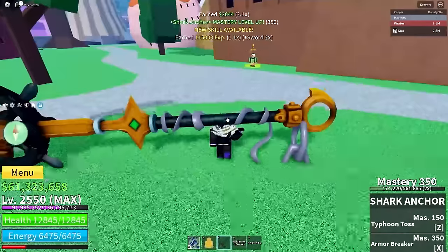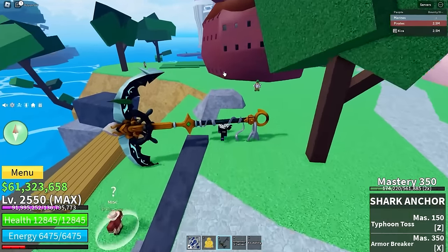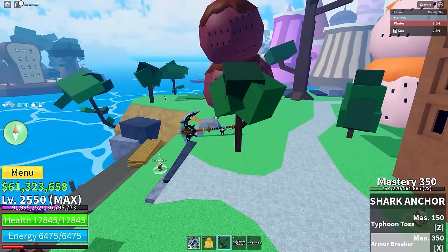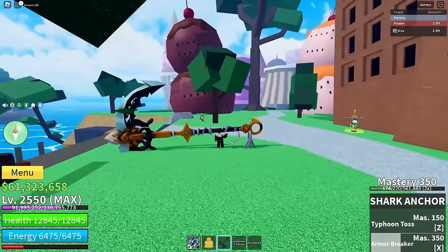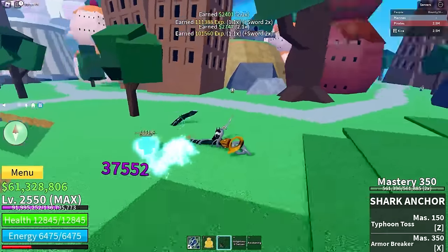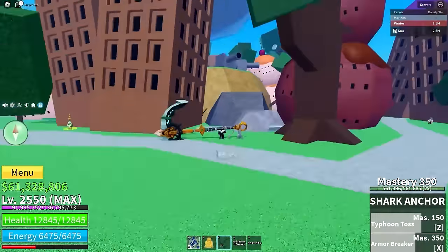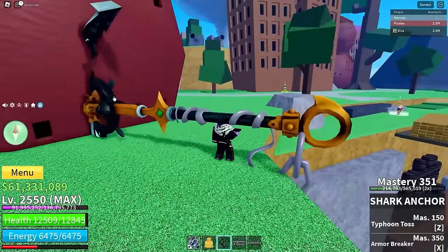Now that we're done leveling up we have our final move: armor breaker. I'm automatically going to assume it can break instinct. You charge it up, it dashes, and you smack them into the ground — really simple. Just imagine: armor breaker straight into typhoon toss — I'm pretty sure it just automatically connects and there's nothing you can do about it.